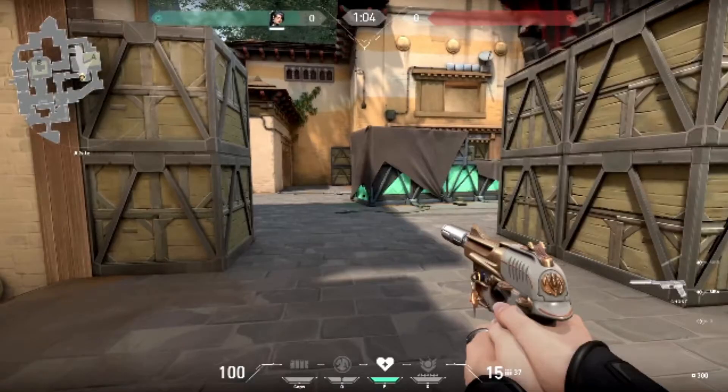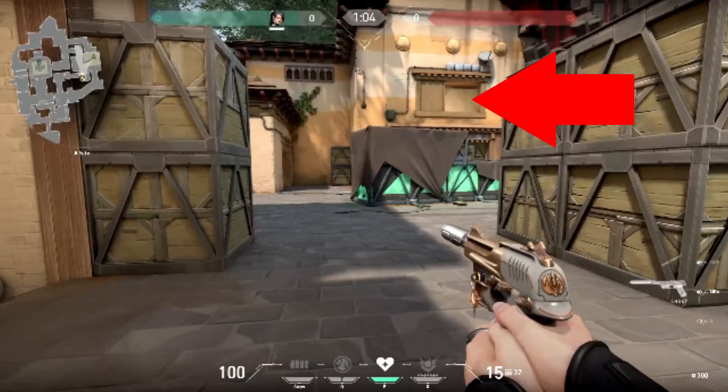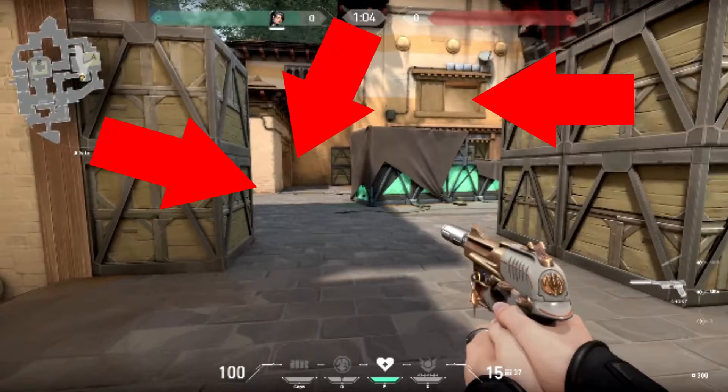Next is from A short going into A site. There are many spots enemies could be, but these are the most common. I always look at the window to make sure nobody's there so they can't get easy picks on me and my team. Then I look to the left to make sure nobody's hiding behind the box, and I look straight to make sure nobody's coming when we're rushing.